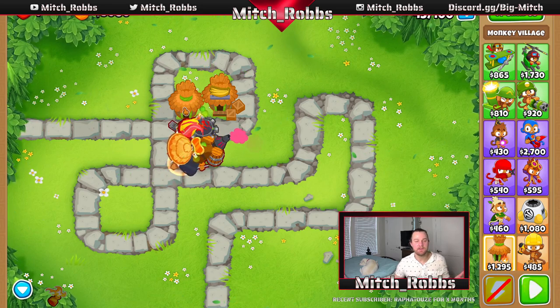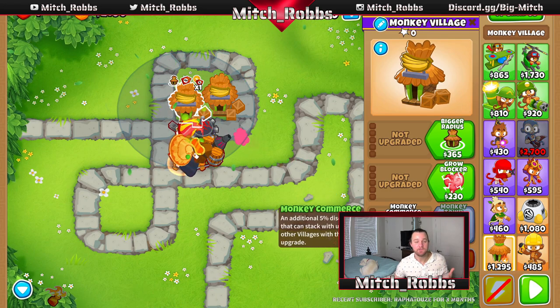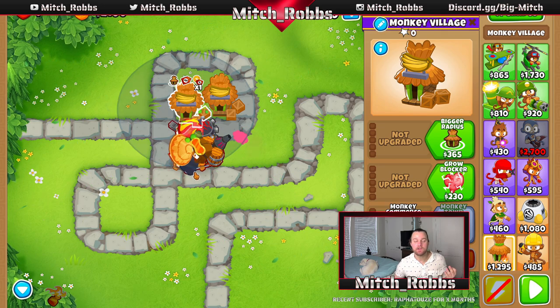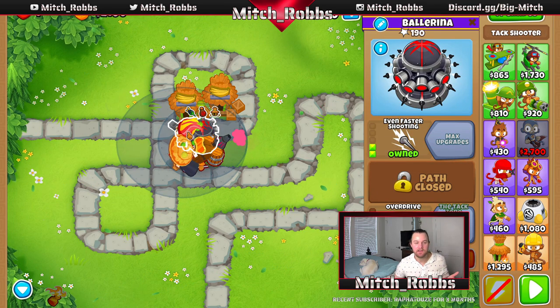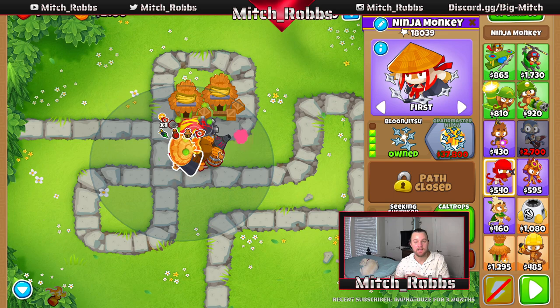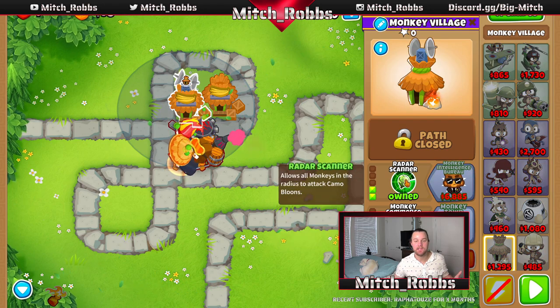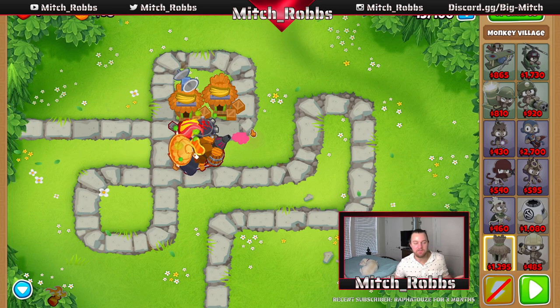We're going to buy Monkey Business and Monkey Commerce on the second village — that's a 15% discount on all upgrades up to tier three. We're also going to get camo detection. Right now our Tack Shooter, Gwendolyn, and the Alchemist don't have camo detection — we're solely relying on our ninja monkey, which is really bad as we go later into the game. We'll go middle path on this monkey village to get 0-2-2, giving camo detection to anything in its range.